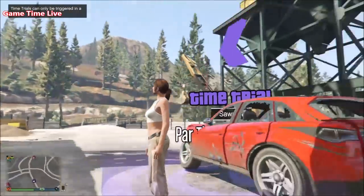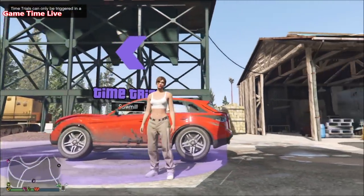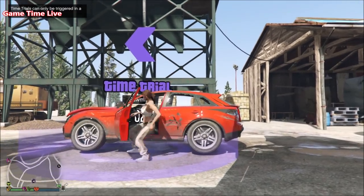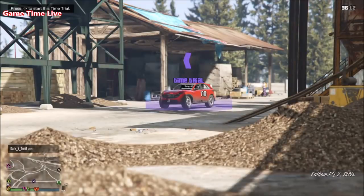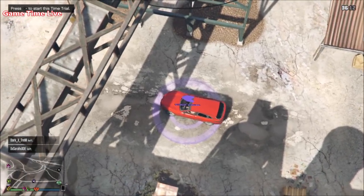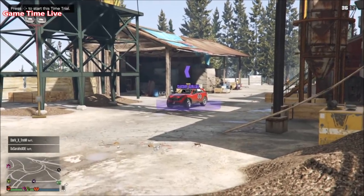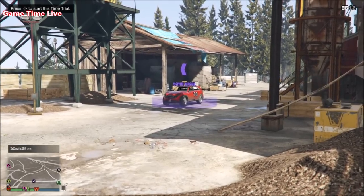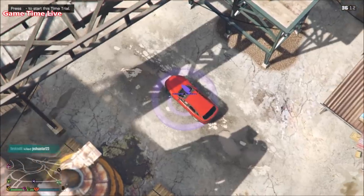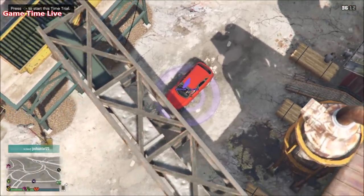First of all, make your way into any GTA 5 Online session — can be invite only or public. You want to make your way over to the clothes store, go over to the standard outfits, and put on the very first standard outfit, so it should be looking like you see here on my screen. You simply want to remove the earrings — do not save the outfit.